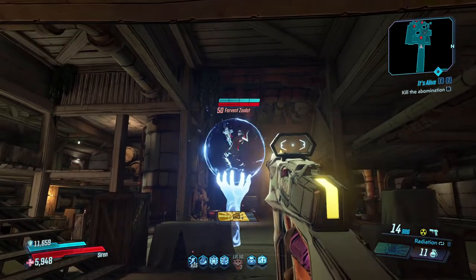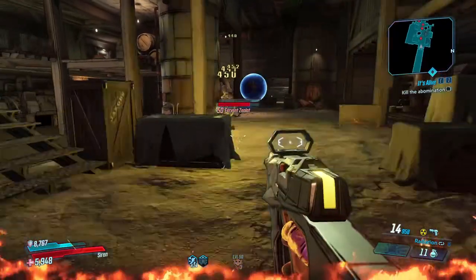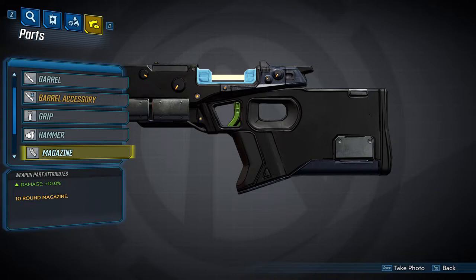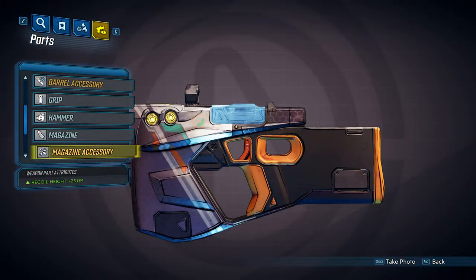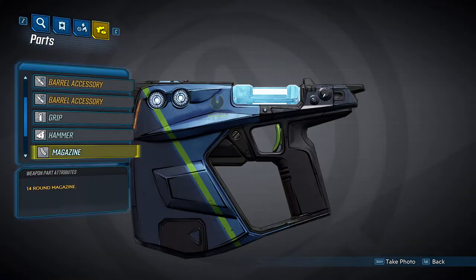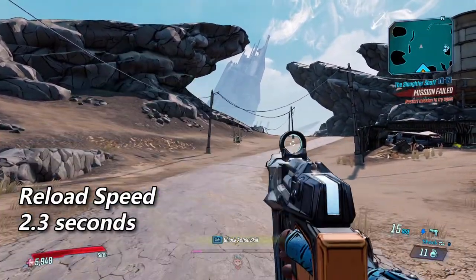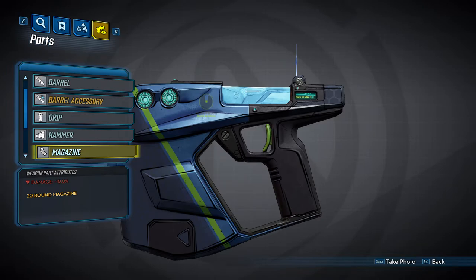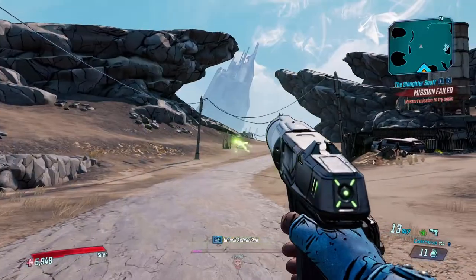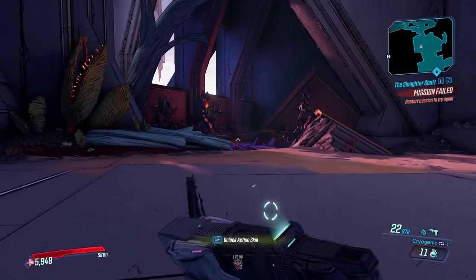Now we're going to take a look at the magazines. Magazines determine both the magazine size and the base reload speed, and each magazine has an accessory it can spawn with. The first magazine has 10 rounds — being the smallest, it gets a 10% damage increase and the fastest base reload speed at 1.6 seconds; its accessory provides a 25% recoil height reduction. The next is the 14-round magazine with nothing affecting damage and a base reload of 2.3 seconds; it can spawn with an accessory that increases elemental damage by 10%. The final is the 20-round magazine — it suffers a 10% damage penalty and has a 2.5-second reload; its accessory decreases reload time by 10%.